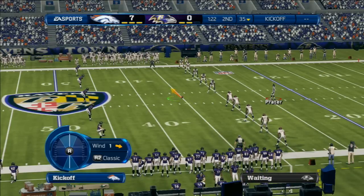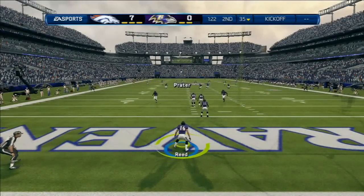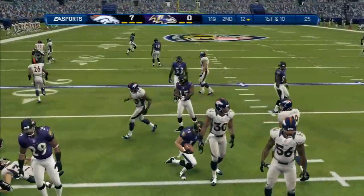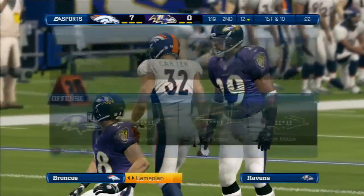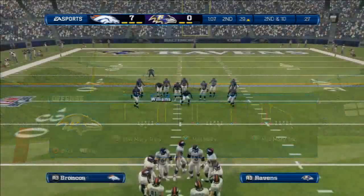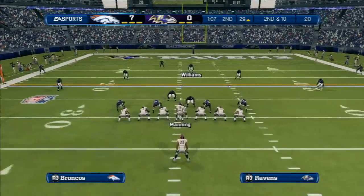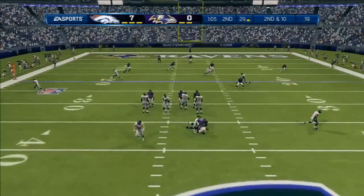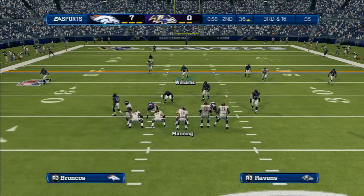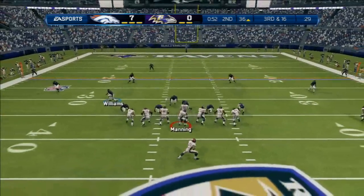The Ravens' return team is ready. Second down following that incompletion, and the quarterback is taken down. That's an excellent job by the defense — just gets quick penetration in there, hits the quarterback, and gets the sack. That clock keeps moving. What a job by the defense in this situation.